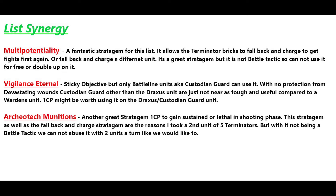Vigilance Eternal provides sticky objectives, but you can only use it on Battleline units — Custodian Guard are the only Battleline units we have. Without protection from Devastating Wounds, Custodian Guard really lost a lot of their staying power. At 45 points they're just not worth flooding the board with. You want one unit for Draxas, but they're not nearly as tough and useful compared to a Warden unit. One CP might be worth using on the Draxas and Custodian Guard unit for sticking objectives.